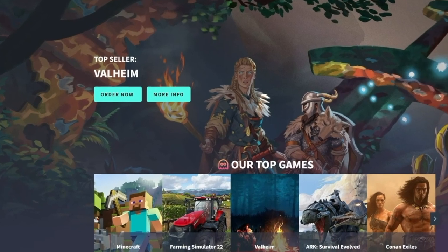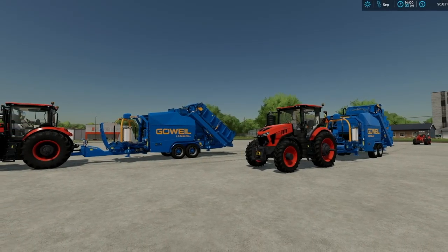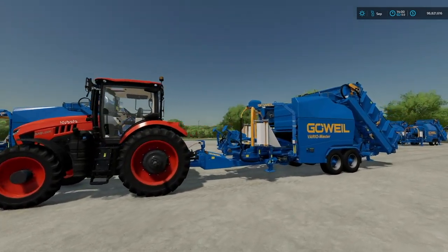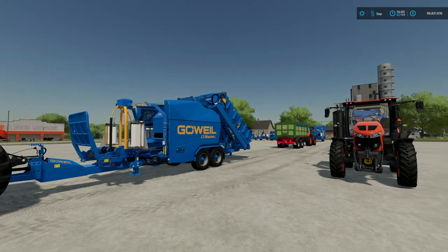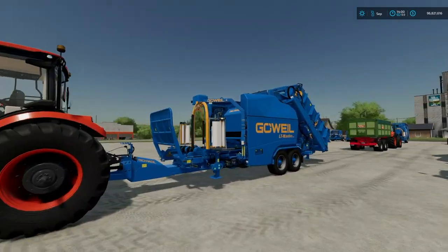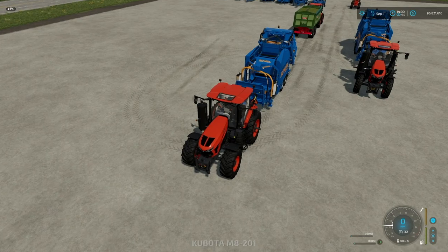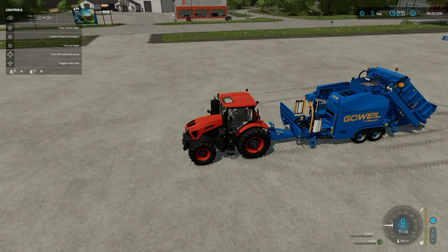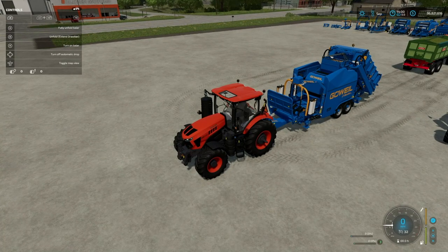Now let's get into the build and show what these awesome machines can do. Since we've got some new stuff with new baler types, let's start with the LT Master F115 Stationary Baler and the VarioMaster V140 Stationary Baler. We're going to be using Kubota equipment today. I've gone for no-bale assist with the first one — this is the LT Master, which only does 125 centimeter round bales and we cannot change that.